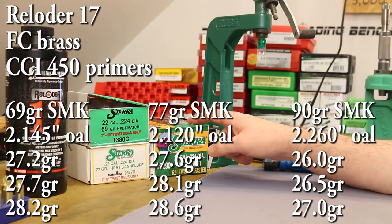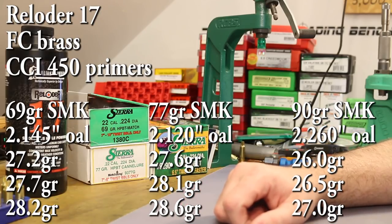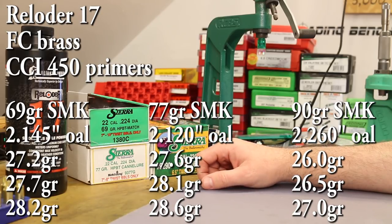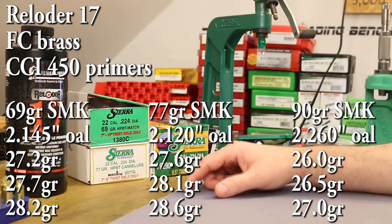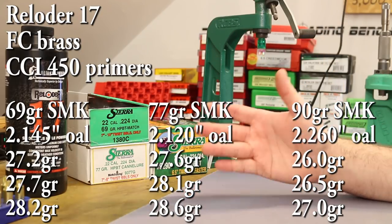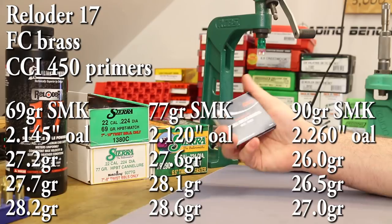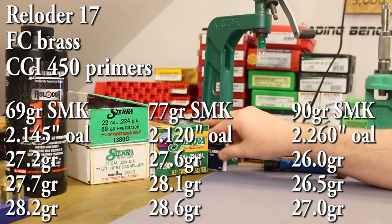With the 77 grain, we'll shoot the same overall length we used in the last video: 2.120 inches. Our last bullet, the 90 grain Sierra Match King, we shoot it out at 2.260, which is what they recommend in their manual as well. The charge weights for the 90 grainer show a max of 27.0 grains, so we'll shoot up to that in half-grain increments. Anyway, we're shooting CCI 450 primers — same as the previous two videos.